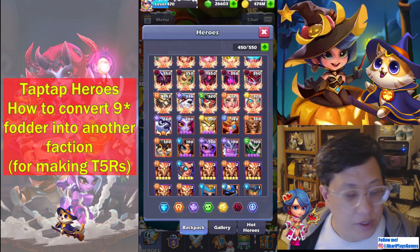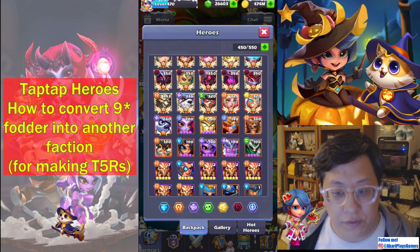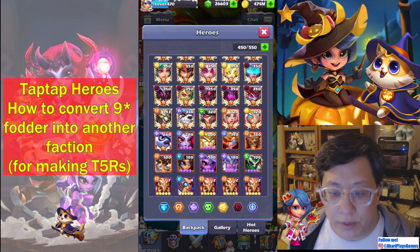For Alliance, you can even use something like Olivia, because she goes to T4 and it's very easy to get. But here's how this works.